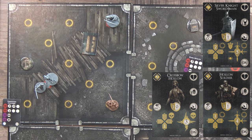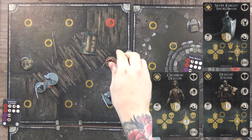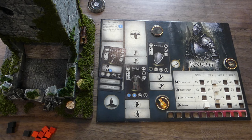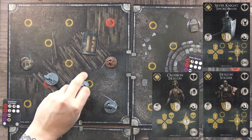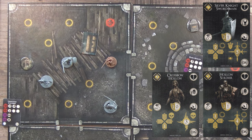The Silver Knight Swordsman goes first — moves forward and attacks, pushing me for five damage. I block three, taking two. The hollow soldier moves one toward me. The crossbow hollow moves backward and shoots me for three magical damage — I only get one blue dice in defense, but I block all three. Not a bad opening turn for the enemies.